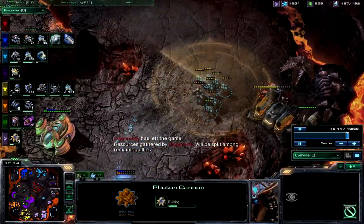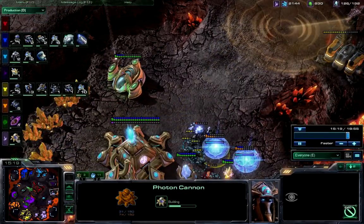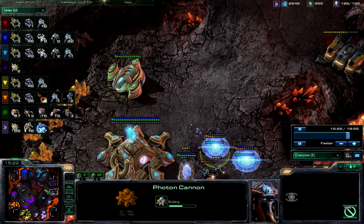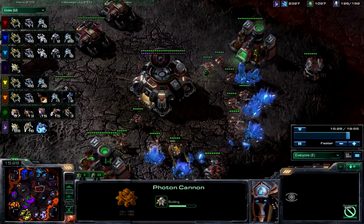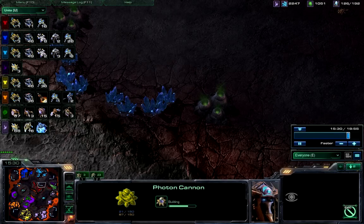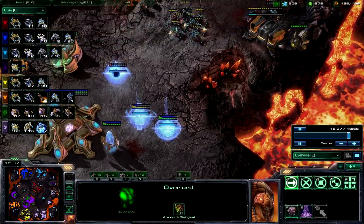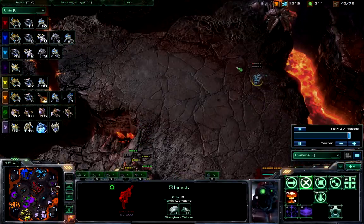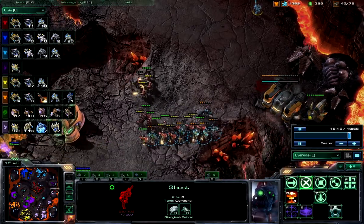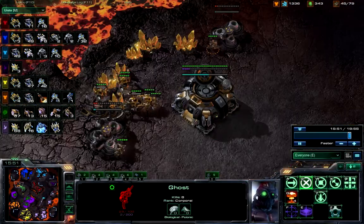K-Style throwing up some cannons to try to deal with this. This base will likely fall. There's not a lot of hope for this team — they haven't taken their expansions yet. Their Ghost Academy will be found, all the units will find them. Even though one gets off — let's see if he decides to throw one last nuke down to kill these units. I'm not sure if he will.